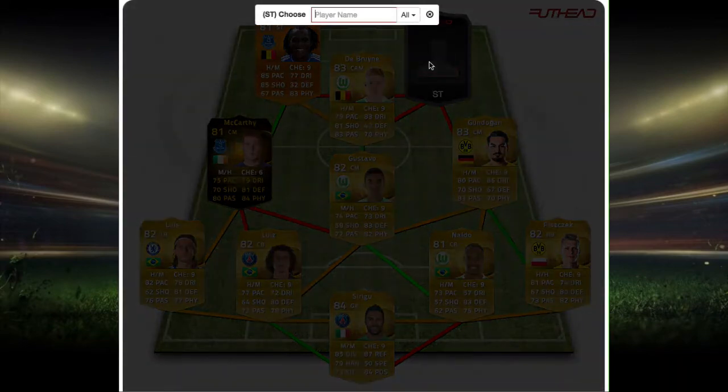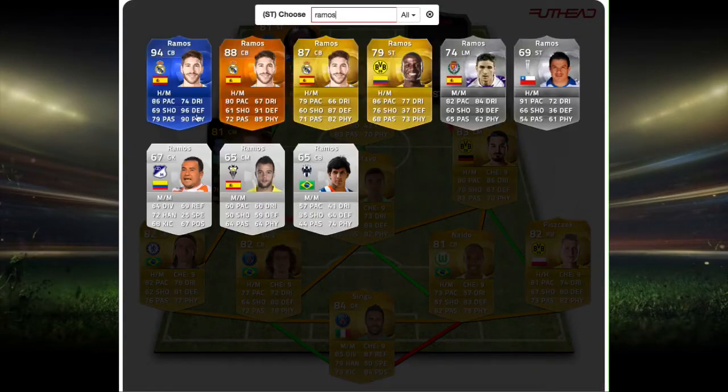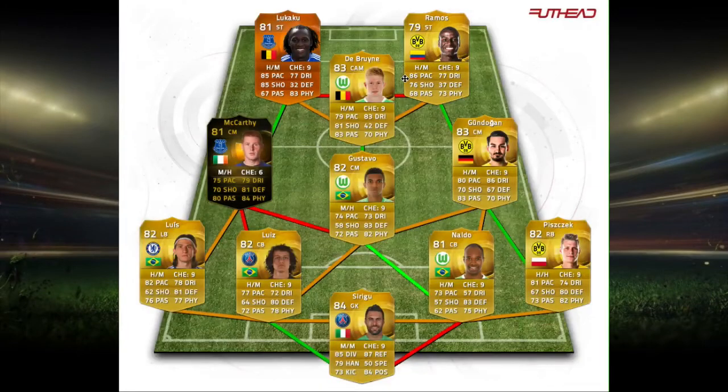On the right side we have Ramos, actually one of my favorite strikers ever and he's super cheap. You can go with an inform version if you want more pace. He has 86 pace, 77 dribbling, 76 shooting, and 73 physical — for a 79-rated card that costs like 600 coins. This is just amazing.